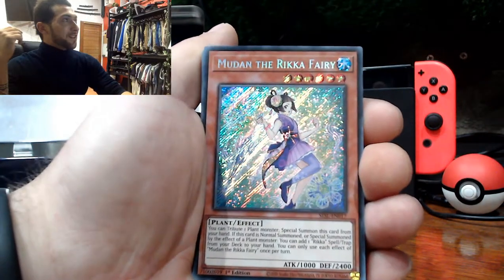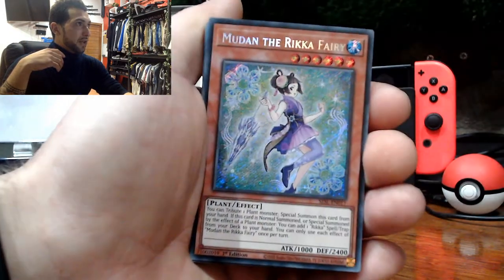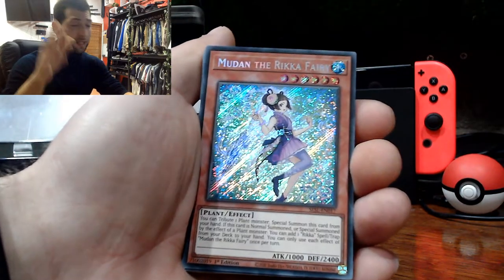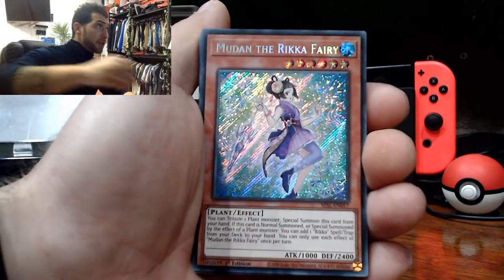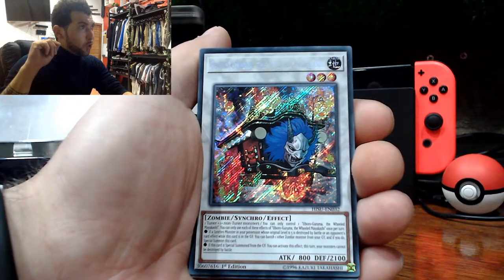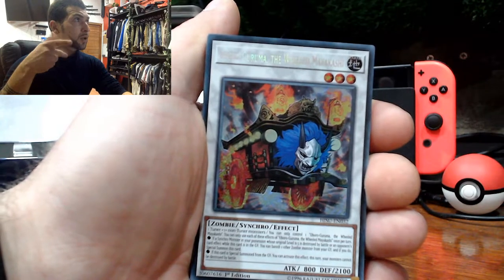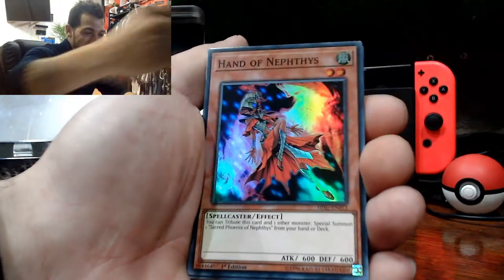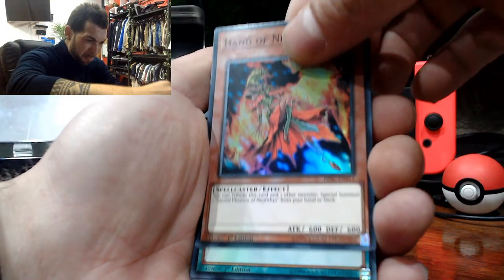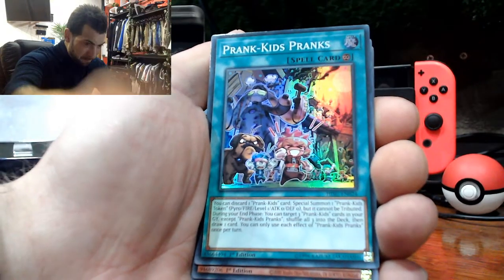What the fuck — look at that! Mute on the Rika Fairy — such a beautiful card there guys. I think it's all going to be hollows behind here. Thank you very much to my cousin and her partner Jack. Oboro Guruma. The Willed Makakashi. Makakotapapa — that's the one. Look at these — Paul's Hand of Nephesus. Rebirth of Nephesus. This is insane. Prank Kids.